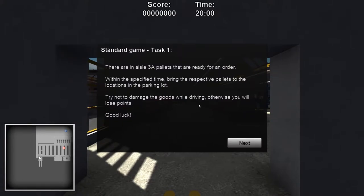Standard game, task one: there are in aisle 3A pallets that are ready for an order. Within this specific time, bring the respective pallets to the locations in the parking lot. Try not to damage the goods while driving, otherwise you'll lose points. Good luck.